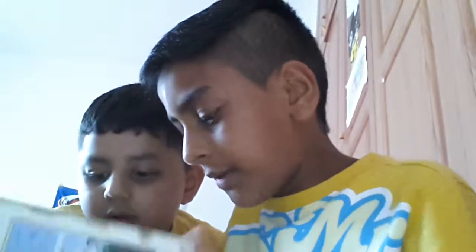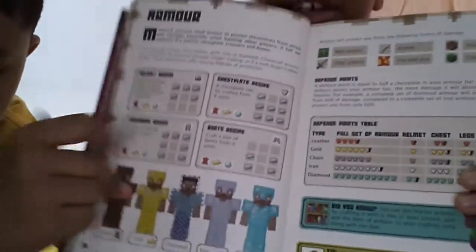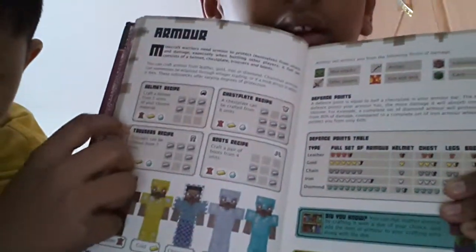Here they show us some information about armors and stuff — how to make some armors. And then they tell us how to make leather and stuff. And they teach us the main thing: how to make colorful clothes. That's also a good part of this book.